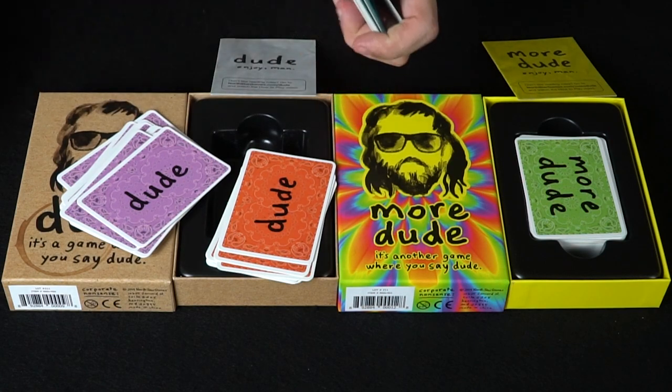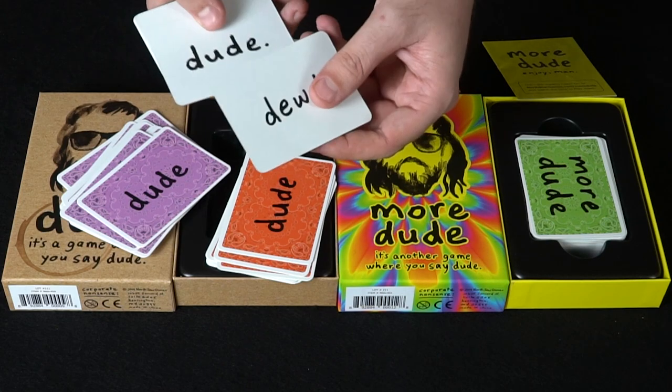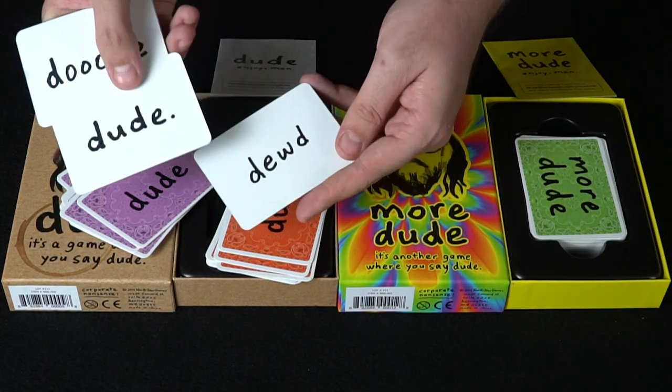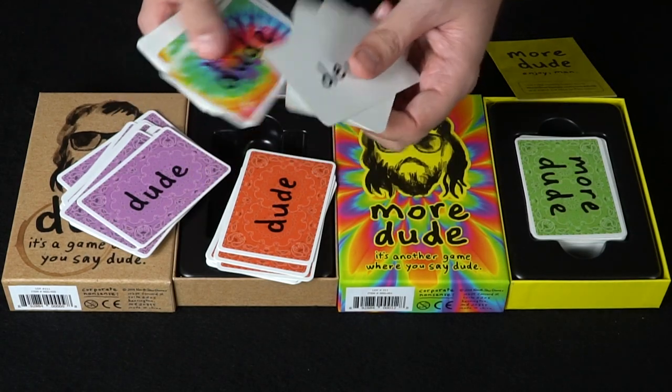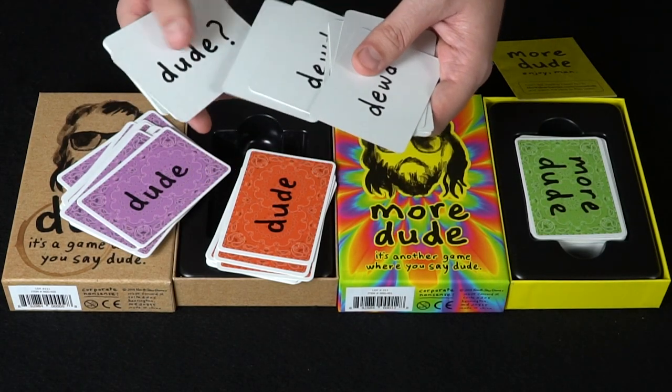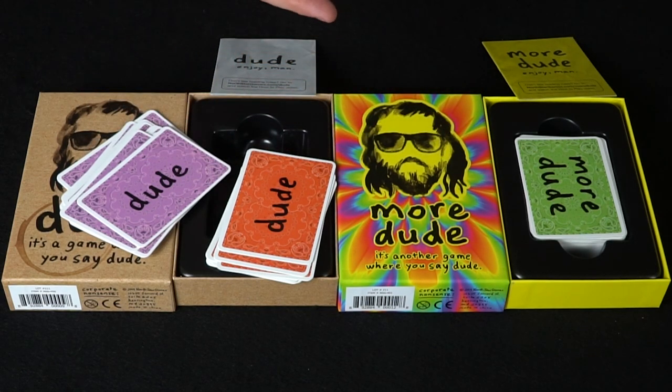There are six different colors in total in the deck. For the first game, Dude, the cards say dude on the back in different styles: dude with a period, dude with a W, dude with a lot of O's, dude with a little swirly, and maybe a very, very small dude.